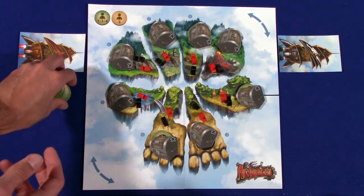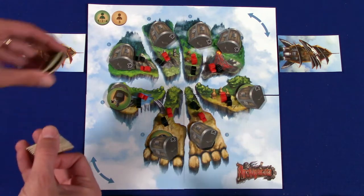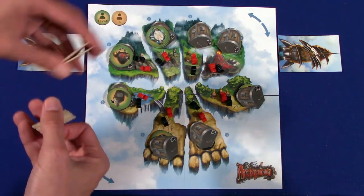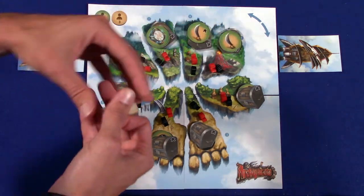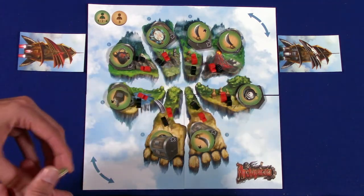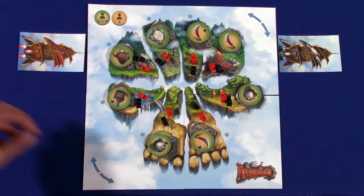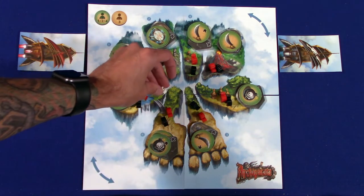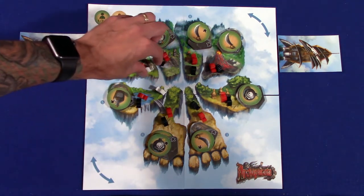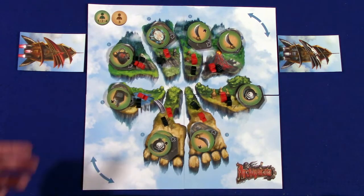Once you get the treasure chests out, you're going to go back through and put two more tokens on top of each. When I usually play this I'll do it one at a time just to ensure randomness, but for the sake of setup speed here I'll do these two at a time. Once you set up, you're going to put one of each pirate on each location. If you're playing a three-player game, obviously you would add the third player's pirates as well to each island, but we are only playing a two-player game for the example here.